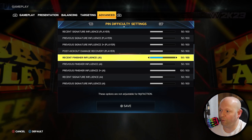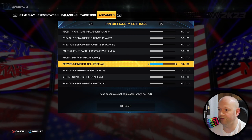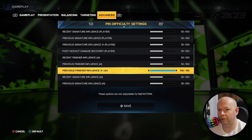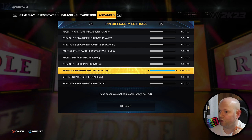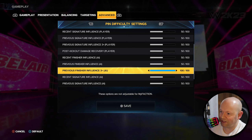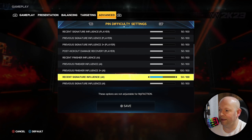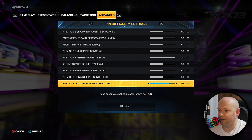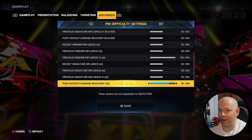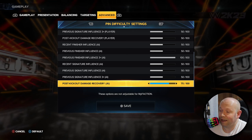Now we're repeating everything, but for the AI. So again: first finisher difficulty, second finisher difficulty, third finisher difficulty. The lower the number all the way to zero, the easier it is for the AI to kick out. Crank it up to 100 and it's super difficult for them to kick out. That's why I have the three finisher plus at max — you're done. And I added a little extra on the post kick out damage recovery to make it a bit more difficult for them to kick out overall.